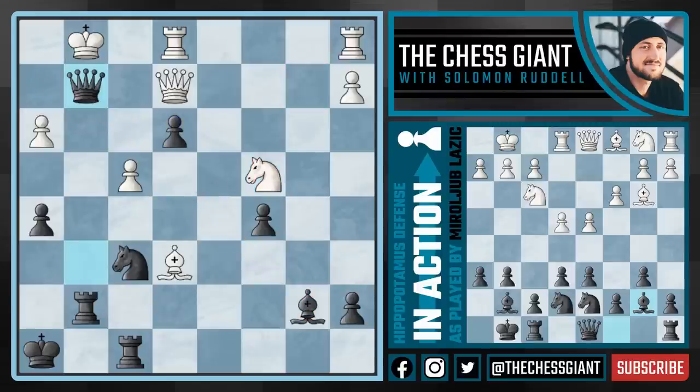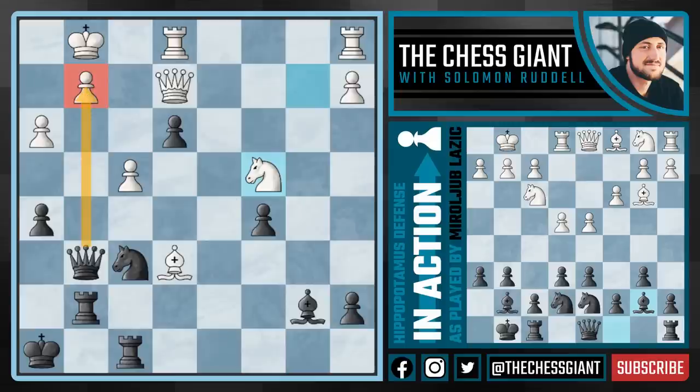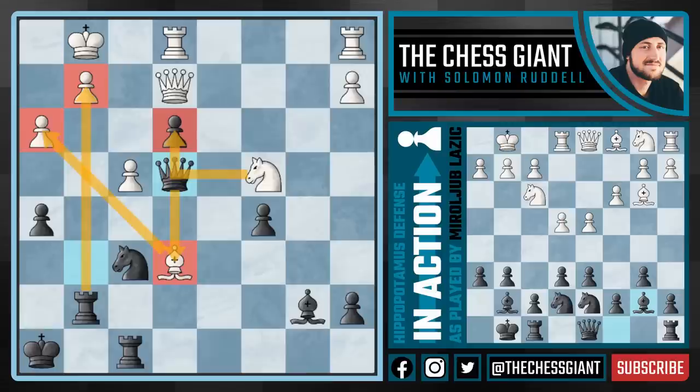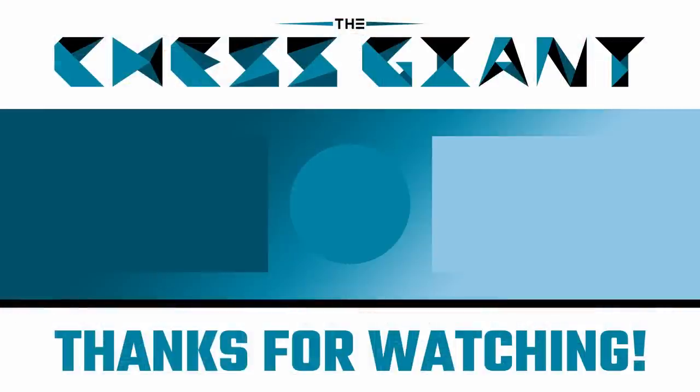White plays knight c4 and black could have taken on g2 with the queen — even that is winning, as after queen takes and rook takes, king h1 is best for white since king f1 runs into knight g4, threatening mate in two different ways. But instead black plays the very simple queen e4, preferring to take with the rook first. White cannot defend the pawn on g2 without playing knight takes e3, and black simply takes the bishop off the board. White resigned — if they push g4, the move queen h1 shows the e3 pawn push pays off and the game is over.